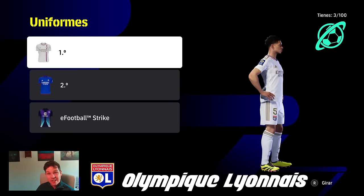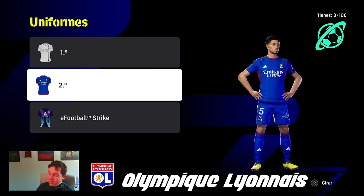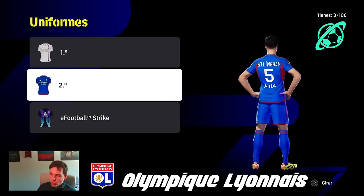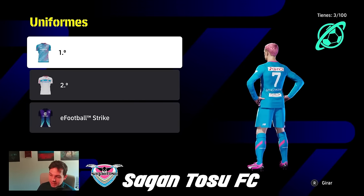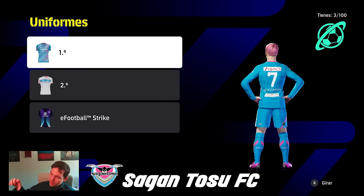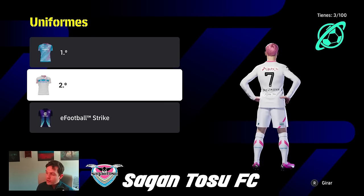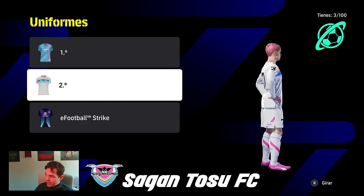We also have Olympique Lyon — lovely kit, one I might actually get myself. I always keep an eye on what they're doing. The Emirates logo is not that big and it just works for some reason. Back into the Japanese league then with a very colorful kit — Griezmann perfectly modeling it with pink running throughout. I like the away kit too — a little pop of pink throughout the sleeve, shorts and collar. Something a little bit different.